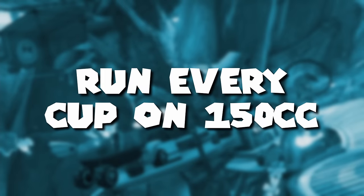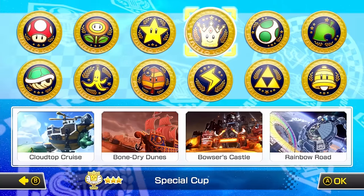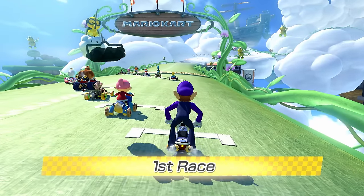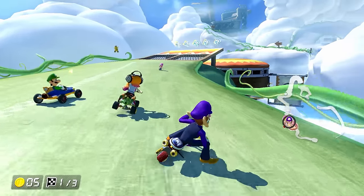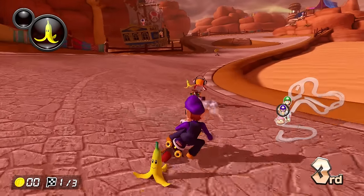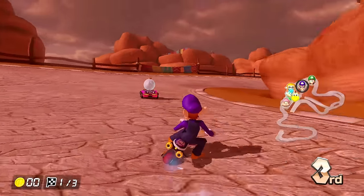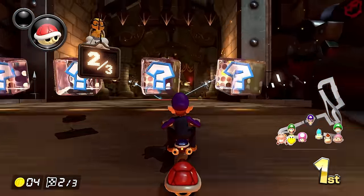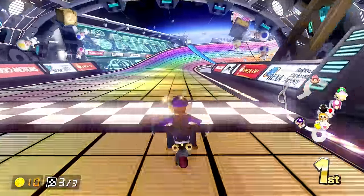Number 3: Do at least one run of every cup on 150cc. I promise that's a lot less obnoxious than it sounds. If you're just starting out and 150cc is a bit too much, you can always start at 50cc or 100cc and work your way up — that's what I did. But ultimately, after going into the info menu and getting a handle on the fundamentals, you really want to get some experience putting those skills to the test. Don't be afraid to experiment and just start trying to drift around every turn you see no matter how shallow or tight. The goal here is just to get a feel for the controls and see how each of the tracks plays.